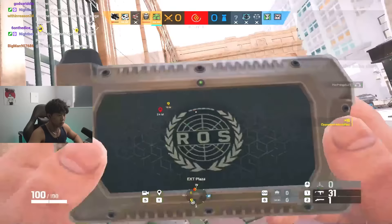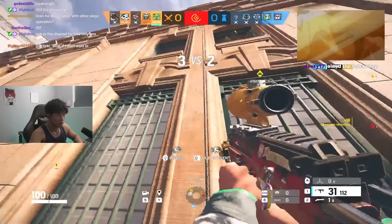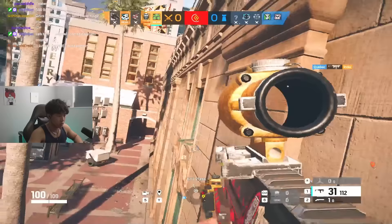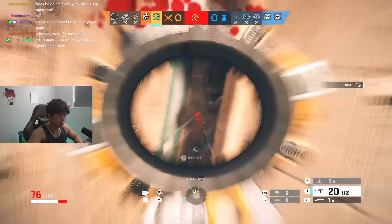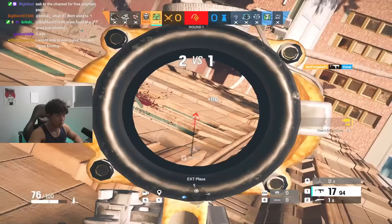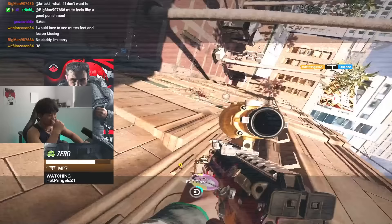Behind! Downstairs. One's banana. Look at that — I don't trust my teammates at all. He's NCO. Look at that. On defuser. I don't trust my teammates — I told you guys.